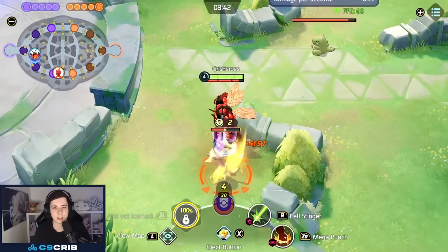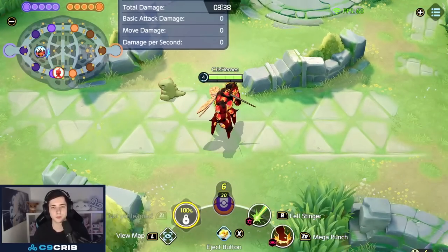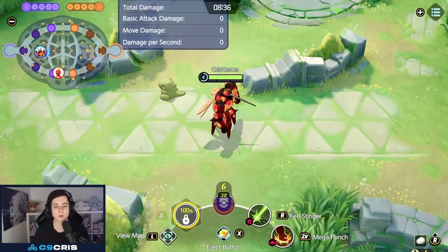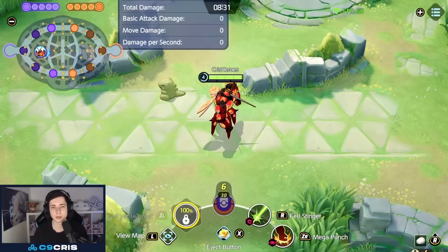You have to be careful because Felstinger is quite easy to block. When an enemy Pokémon stands on top of a wild Pokémon, Felstinger will always target the opposing Pokémon. So you always have to be aware that Felstinger can actually miss the last hit and go for the enemy Pokémon instead.